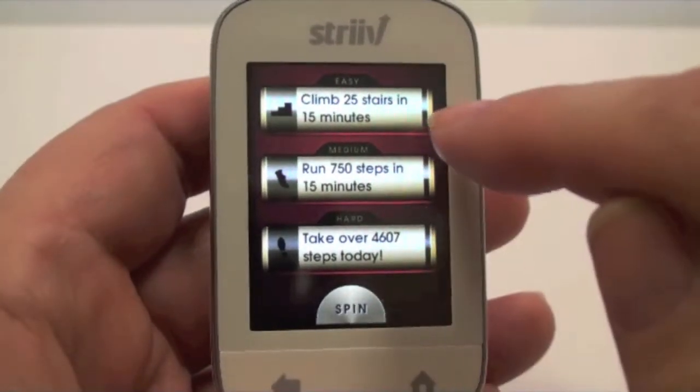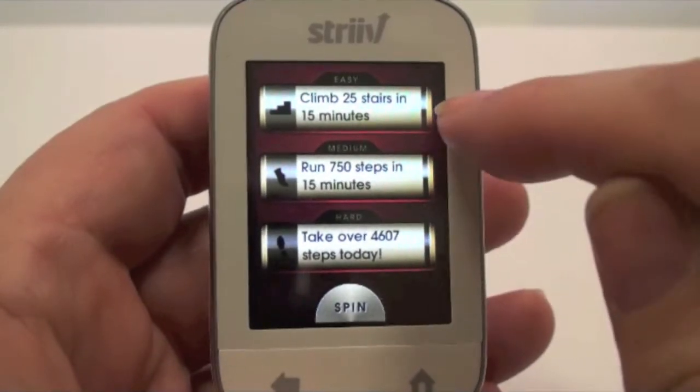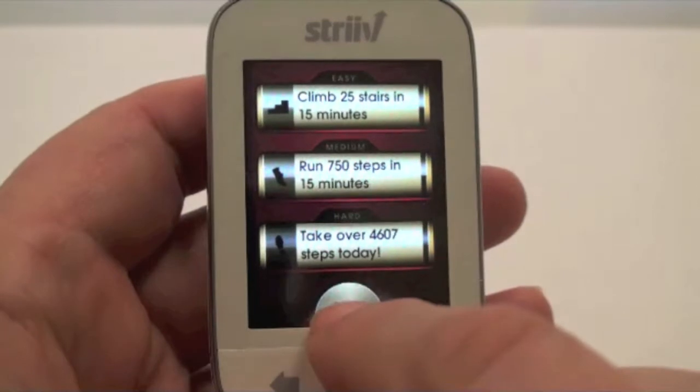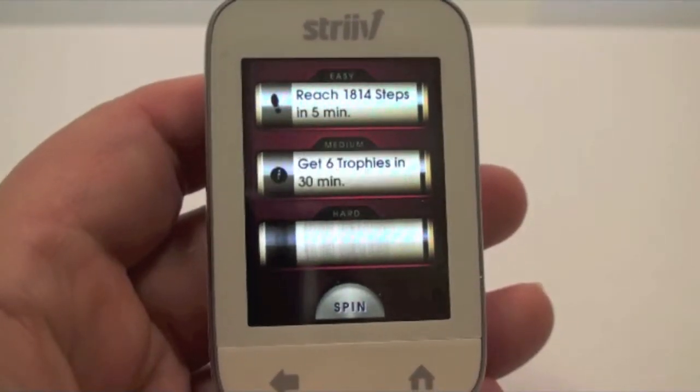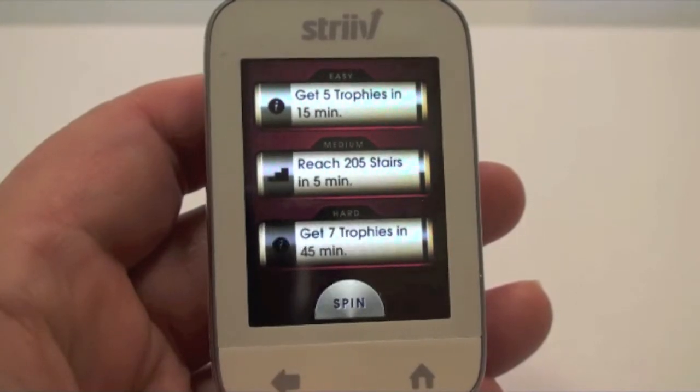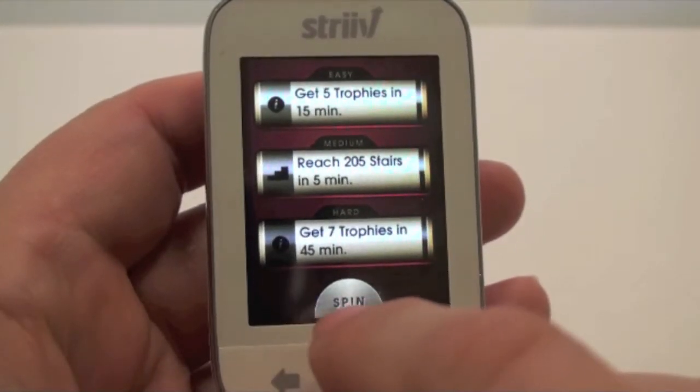As you can see here, you're given three different types of challenges: easy, medium, and hard. If I don't like these three, I can always spin and see if there are three more that I like better. You can keep spinning as many times as you want until you get one that you think you can accomplish.